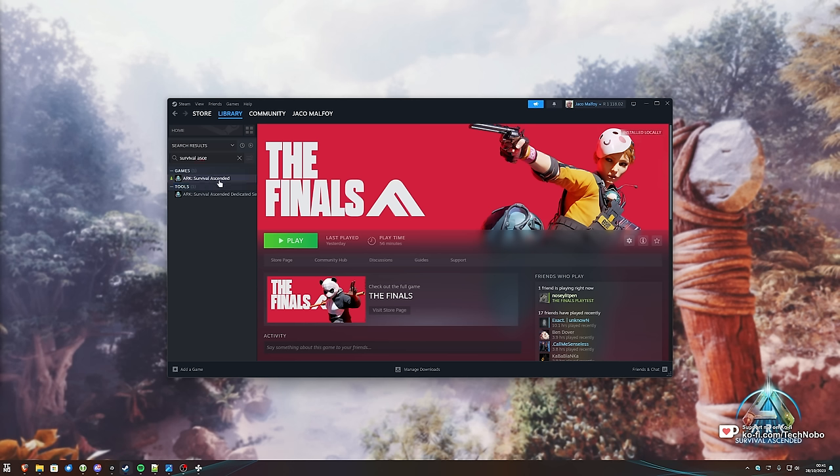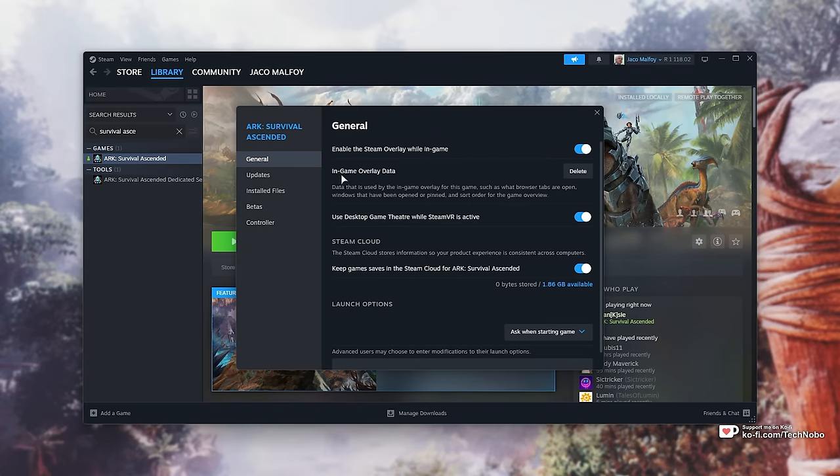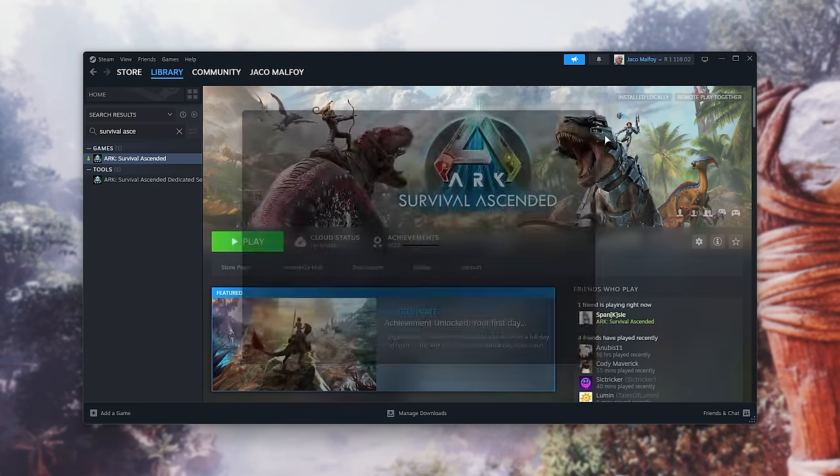First of all, in Steam, search for Survival Ascended and right-click it, then choose Properties. Inside of here on the General tab, scrolling down to Launch Options, all we need to do is copy and paste the launch argument from the description down below: hyphen, use all available cores, one word, all caps, no spaces. Just like that, we should get an immediate performance boost. There are more command line arguments you can use from the previous generations of ARK — most of them will likely not work, but if you have a config in another ARK game, it may be worthwhile copying it and pasting it in there too.